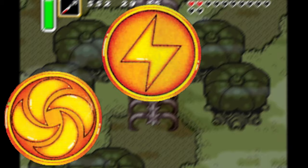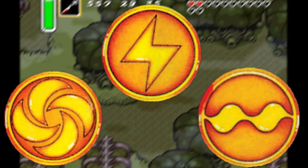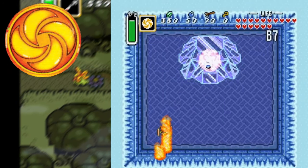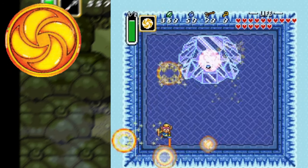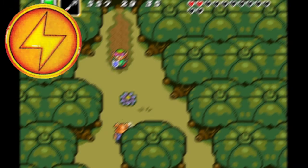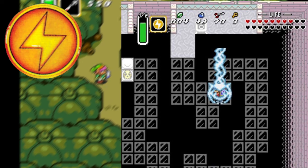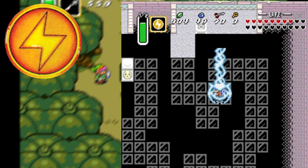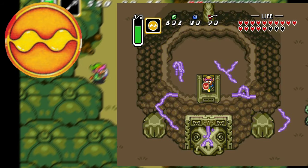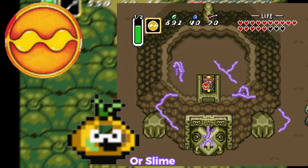There are three medallions found across the overworld: Bombos, Ether, and Quake. They all have a few cool properties along with their casual uses. Starting with Bombos — it rains down a ton of bombs around you destroying everything in the room. You can use this medallion in the Kholdstare battle to one-shot the ice shield that surrounds the boss. The Ether medallion makes lightning strike down around you, but in any room that has invisible paths like this room in Ganon's Castle, it will light up the paths so there's no uncertainty. Finally, the Quake medallion — using this will make Link stab his sword into the ground releasing an earthquake, turning most of the enemies in the entire game into slime.